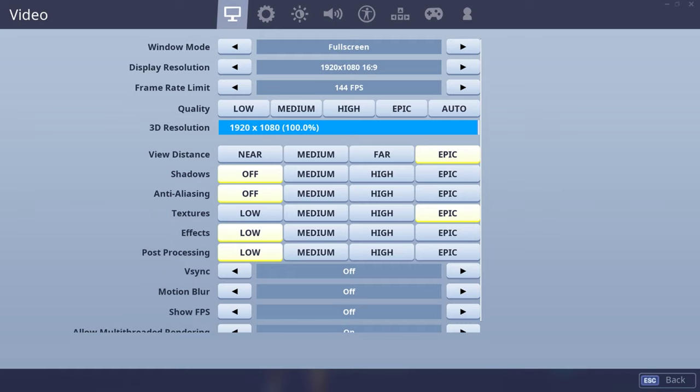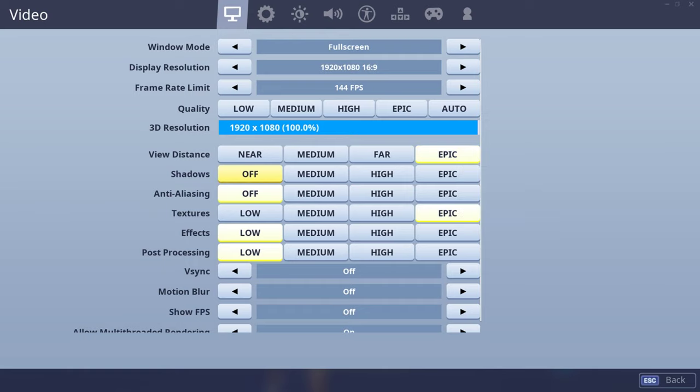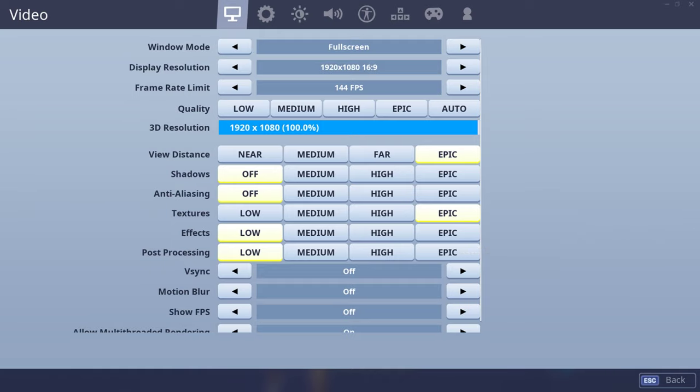If someone's on an ATV or some vehicle, you won't be able to see them because it won't show vehicles and all that. Shadows off because it makes your game dark and it lags incredibly. Anti-aliasing off — I'll turn it on if I'm making like a creative montage or something, but for the most part off because this is massive for FPS and just makes guys look like Play-Doh.